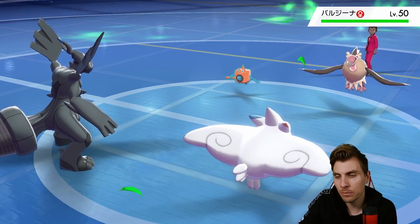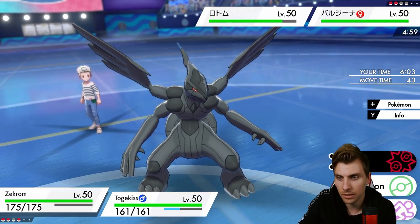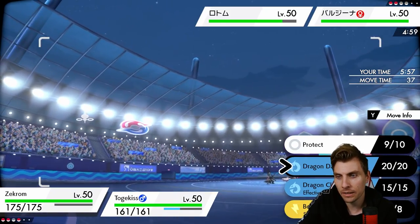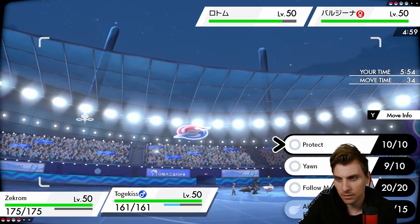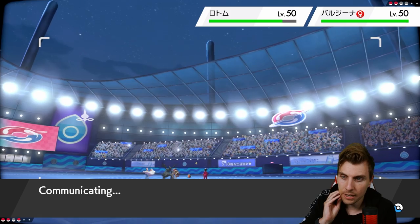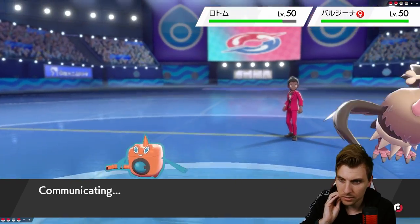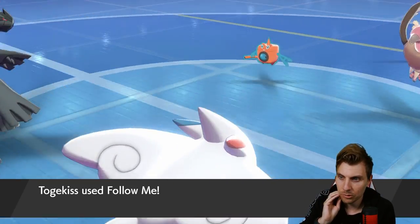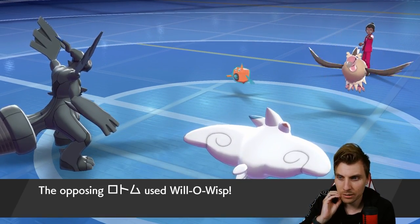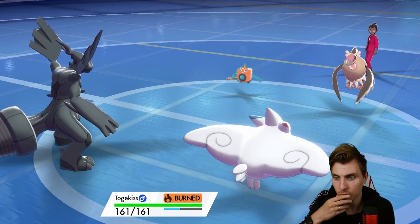Will-O-Wisp coming from Rotom and Roost from Mandibuzz. Interesting — Will-O-Wisp. The tailwind ends this turn. Do we go Dragon Dance? Yes — we Dragon Dance and redirect with Follow Me, because we can pull away. We should take a Thunderbolt from Rotom no problem, and it feels like more of a support Rotom anyway, so it's definitely not going to be Life Orb. They probably suspect the redirect here, but after one Dragon Dance we should be able to get rid of everything.